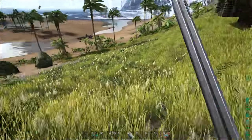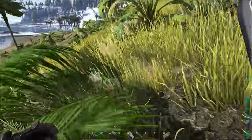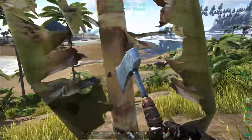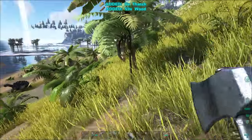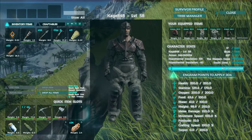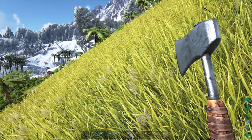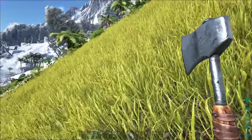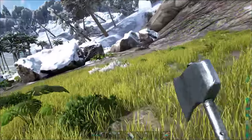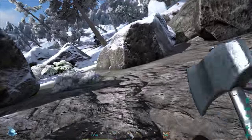Look at that bird walking around down there — get away from there, that's my Argentavis. So the idea here is we're trying to build ourselves a fur suit so we don't continue to freeze to death every time we go into the frozen biome. Also, as I'm leveling, I'm putting points into fortitude — I was told to do that. I actually have two pieces of fur armor and I'm still freezing when I go into the cold biome, so there's an outside chance I could still be freezing even with a full set of armor.